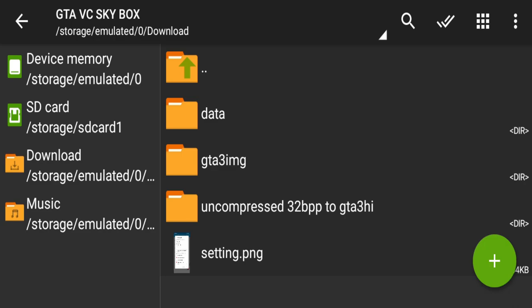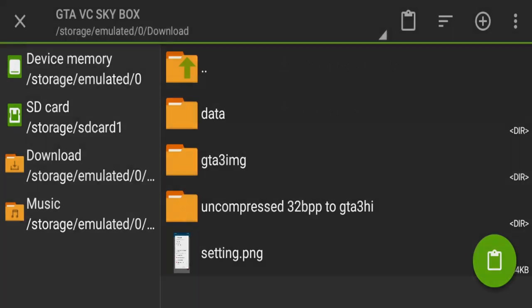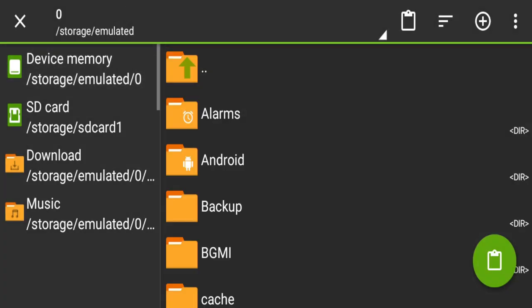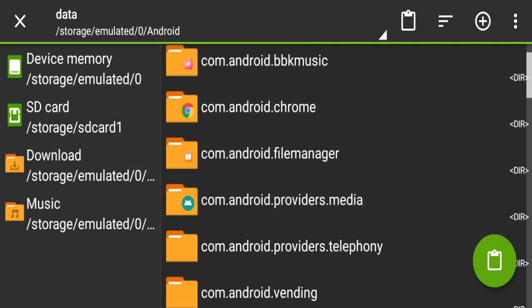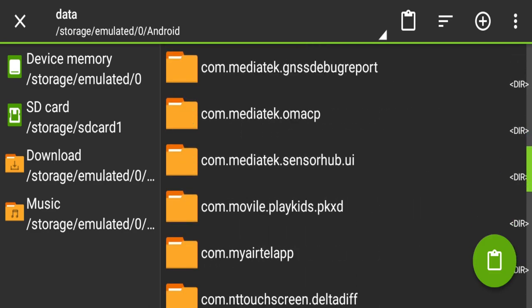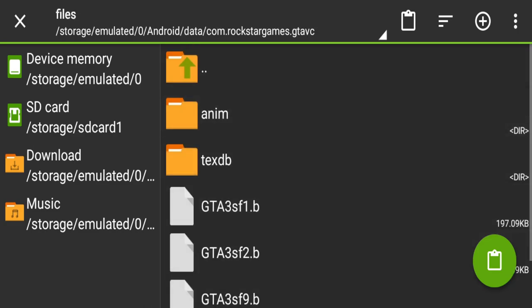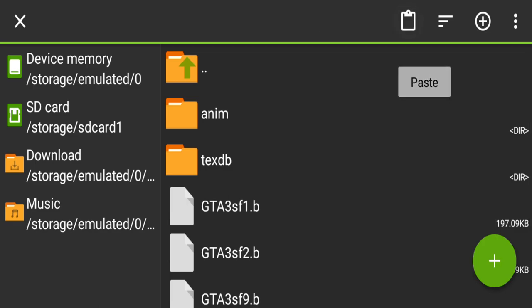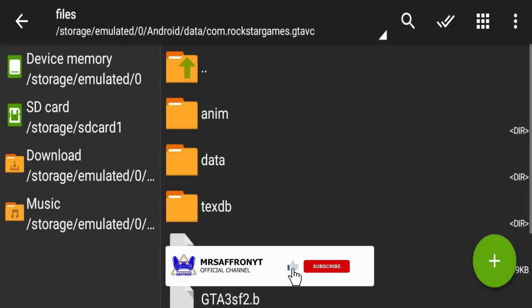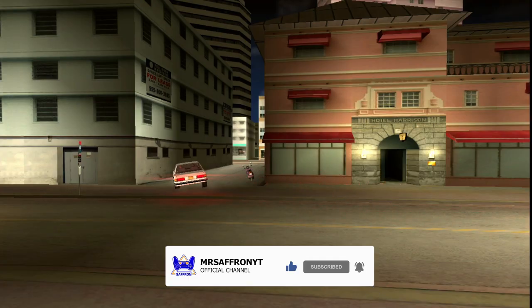Now we will paste the data folder here. Simply click on the data folder to cut or copy it, then go to device memory, then Android and data. Find the correct game folder and open it, go to files, and paste it. That's it — paste it and open the game. I am opening a new game now.